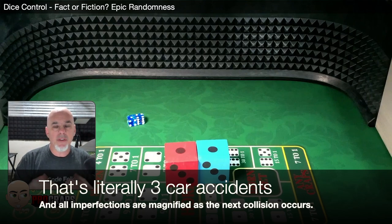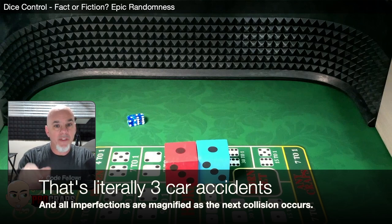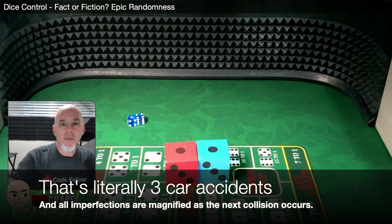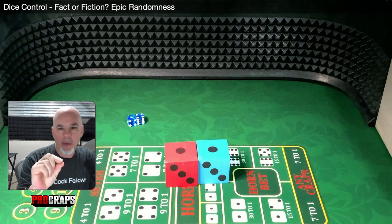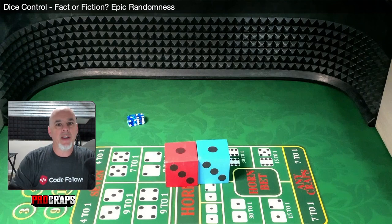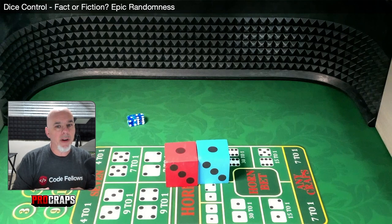Any imperfection in any one of those phases leads to more imperfection and more randomness in the next phase. If they don't land perfectly square, or if they hit the table at a slight angle, you impact the angle at which they hit the back wall, which makes the skittering more violent, which means when they come off the wall they're landing at an angle you weren't ready for — and they roll more randomly. Even the most perfect toss can impart the slightest imperfection into the back wall bounce, and all bets are off.